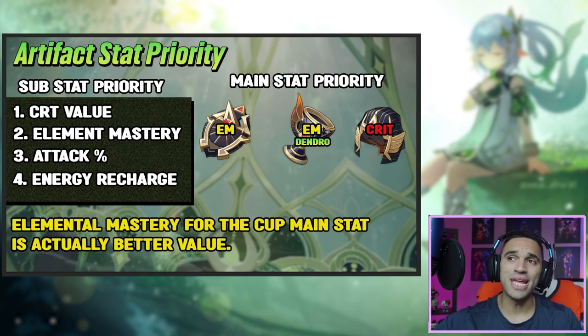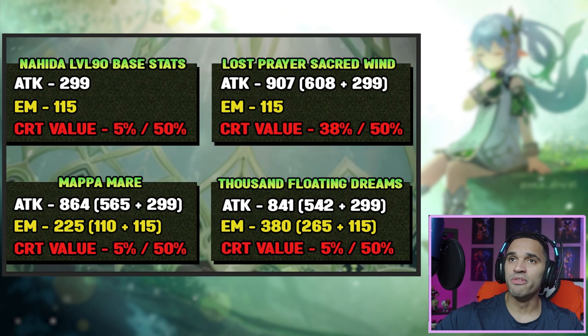One last thing: although I said to prioritize EM, if you have a team where you've got a C2 Kokomi with an R5 Elegy of the End, there's such a thing as having way too much elemental mastery. If you're already at 900-1000 EM, you can swap the EM hourglass for an attack percent hourglass to boost her attack, because you'll get severe diminishing returns past 1000 EM. Keep that in mind.